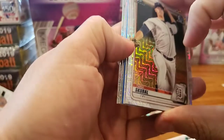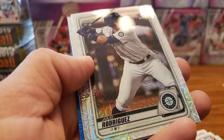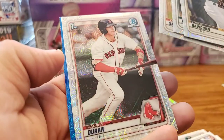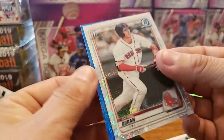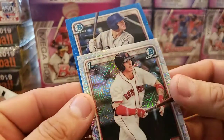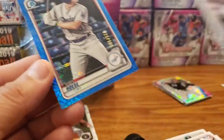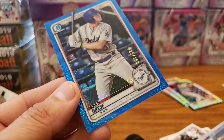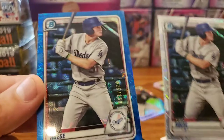There might be something in there. Yep — that's some color! Hopefully it's an auto — that'd be sweet. Logan Davidson, Julio Rodriguez — that's a nice one. First Bowman of Derek Skubal. First Bowman of Jaron Duran. And our color — do you guys know who that is? I'm not sure. Numbered at 150. We got the base and we got the color of Cody Hoese. Let me know what you guys think — it's pretty sweet to pull a colored card. Would have been nice to get some ink on there though.